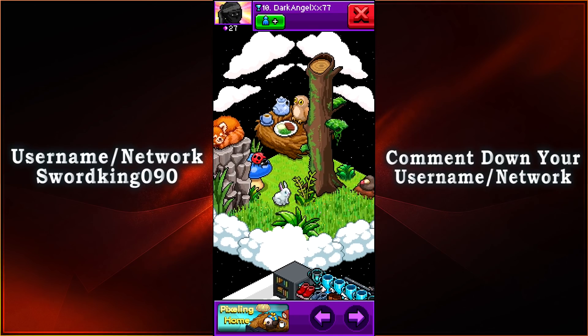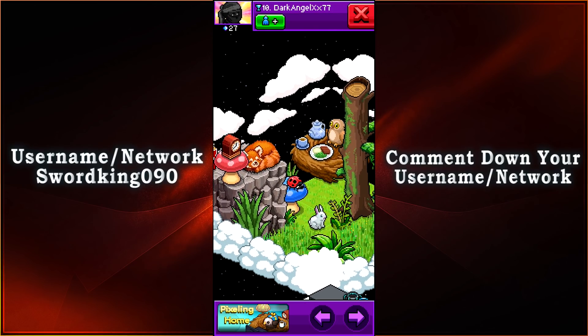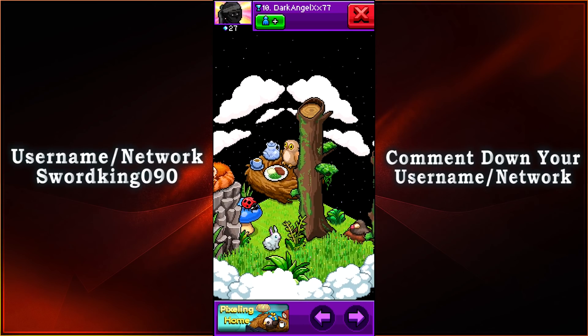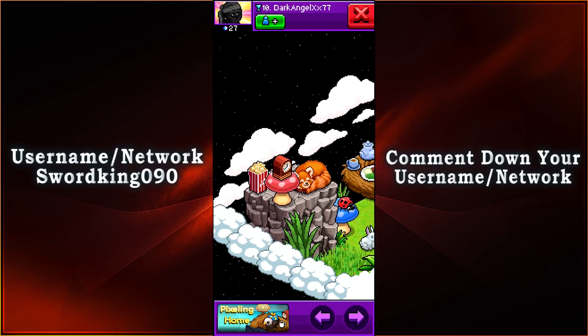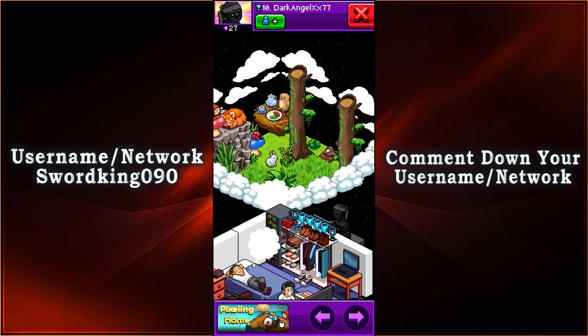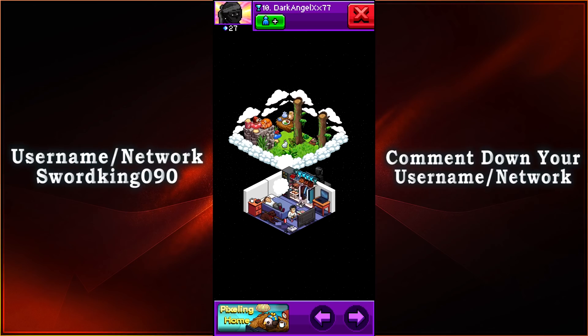I believe this was supposed to be for the Pixelings. We have the mole, we have a bunny, we have a ladybug, an owl with tea time on top of the nest. Maybe that's what it's supposed to be — maybe you didn't have Sponsy at the time so you had to do with an owl. But then we also have a red panda and a clock right there with some popcorn and a mushroom cap. We didn't see any Pixelings in this room, but congratulations on being part of the top 10.